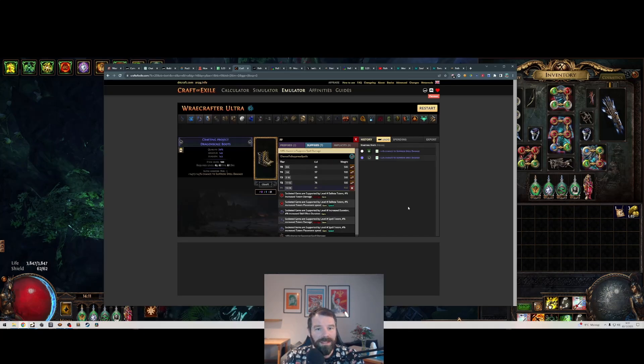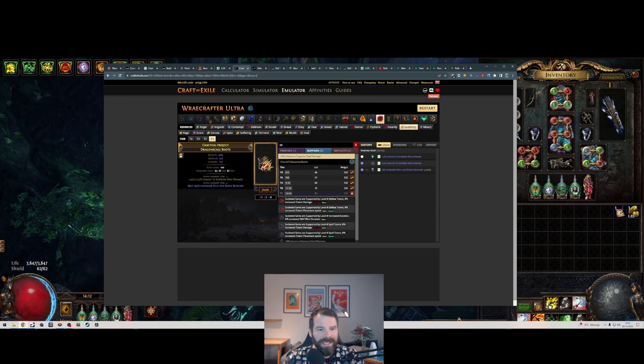I've got Craft of Exile up here — this is how I'd make the boots. Get a fractured T1 max-rolled spell suppression roll on the boots, then make it into a rare. Armour/evasion is the best base. These boots will probably cost about three times the cost of a pure evasion base. Spam loathing essences until you get a T1 attribute or T1 chaos resistance — either works. That fills up your suffixes.